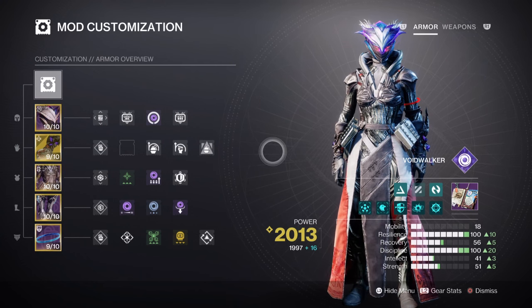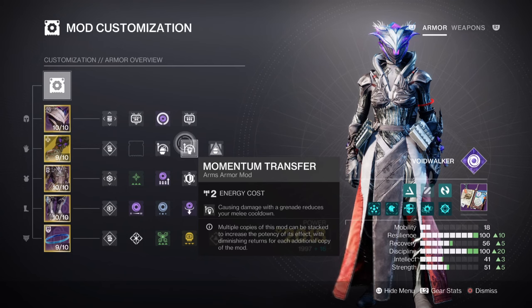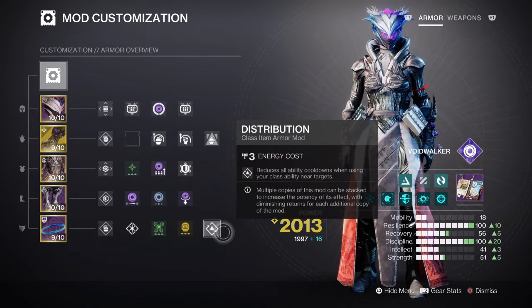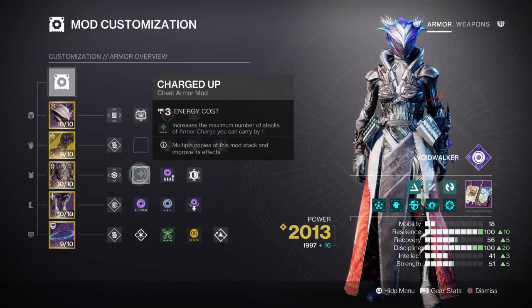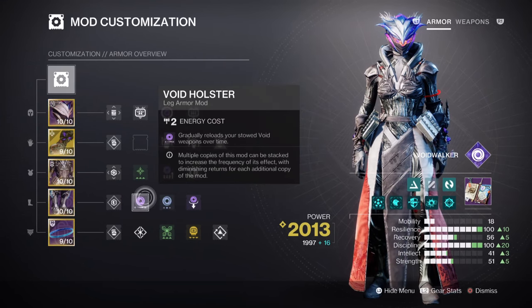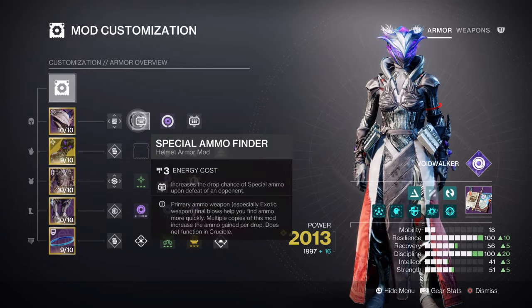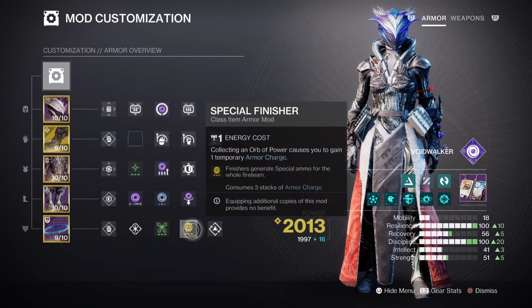Since grenades are easily built into, the following mods support the rest of the kit: Impact Induction x1 for a 12% grenade buff, Momentum Transfer x1 for a 12% melee buff, Bolstering Detonation x1 for a 12% class ability buff, and Distribution for a 4% all ability buff. Additional mods: Void Siphon for creating Orbs of Power via Void Weapons, Charged Up x1 for increasing maximum armor charges by +1, Void Weapon Surge x1 for a 10% Void Weapon buff, Void Holster x1 for auto-reloading Void Weapons after stowing, Powerful Attraction for auto-collecting Orbs of Power when using your class ability, special and heavy finder, and reserves and scavenger ammo mods — highly recommended since Choir 1 is getting a nerf.